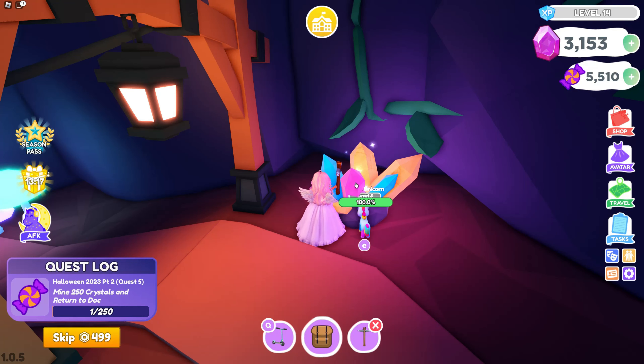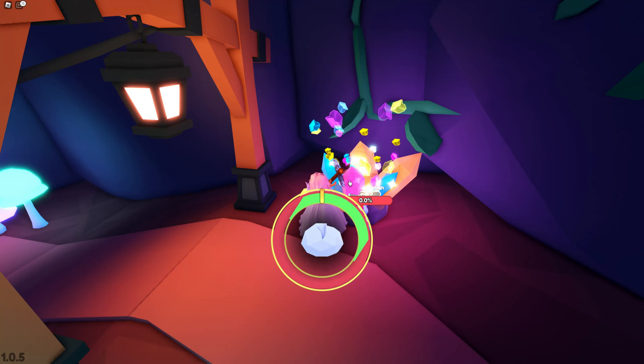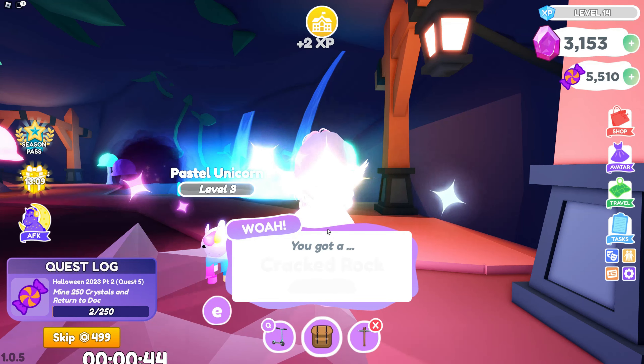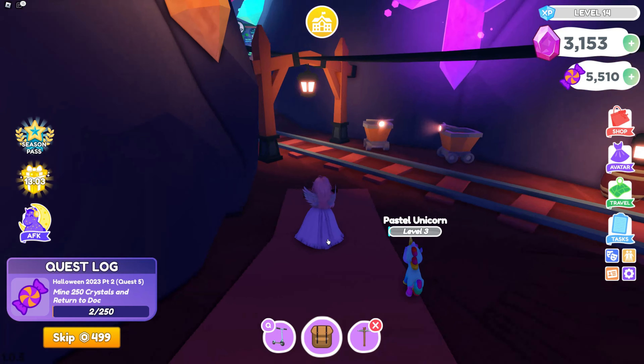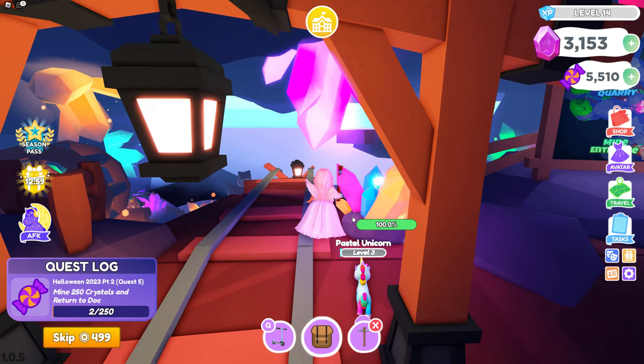It does still count if you get the cracked rocks. It doesn't have to just be gems or crystals — it does say mine 250 crystals, but the cracked rocks do count, so definitely don't skip those if you see them pop up. It pays off to go ahead and hit that green area no matter what you're getting.